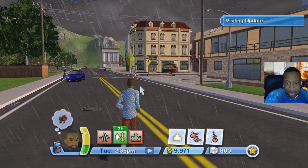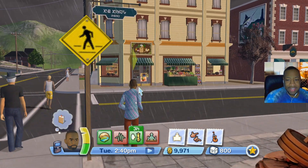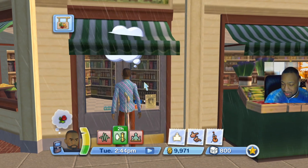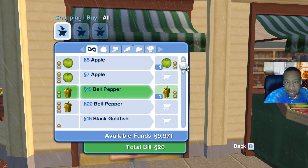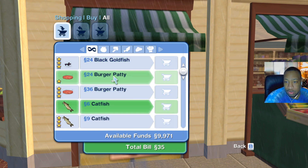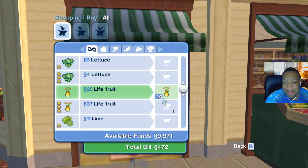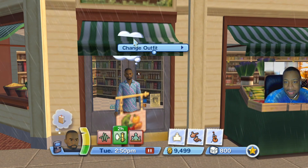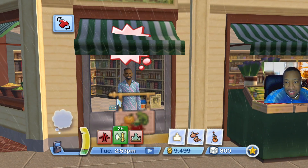Since we're already hungry, let's try the grocery store. We can shop — okay! We're not broke but not rich either, so let's get a few items. A green apple, a bell pepper, a burger patty — let me get two of those, a catfish, and oh — life fruit! I didn't even know this game had life fruit. We're gonna go broke buying all this. Done! Now how do I get my life fruit? Also, there's a 'change outfit' option — let's go athletic since we were skateboarding.